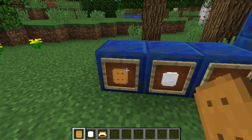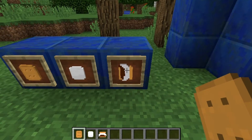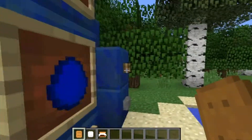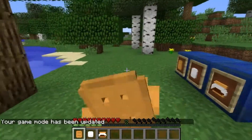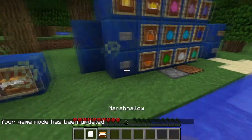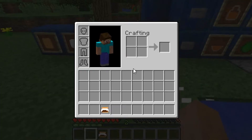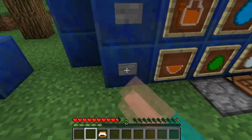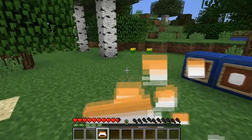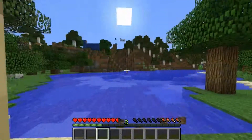So we have the graham cracker — we can make that. We can make the marshmallow. And we can make the s'more. Let's go into survival and eat them all. First of all, graham cracker — not that amazing. Marshmallow — a little better, but not good either. And then here is the s'more — it gives you a decent amount of food, not the best thing ever, and gives you invisibility.